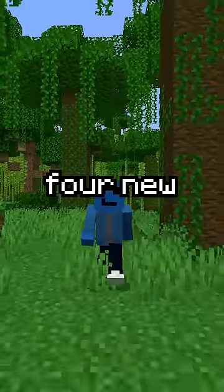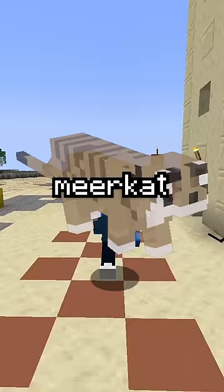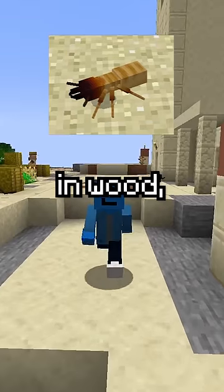In addition to that, Mojang decided to add 4 new biome-specific mobs: the ostrich in the savannah, the meerkat and the vulture in the desert, and the termite in wood, making them...